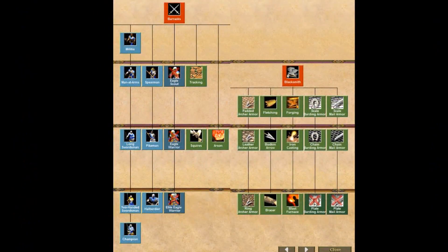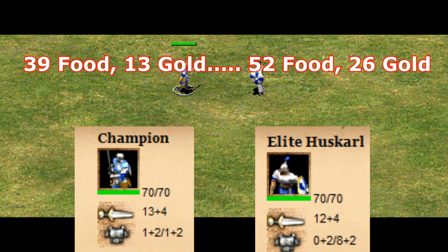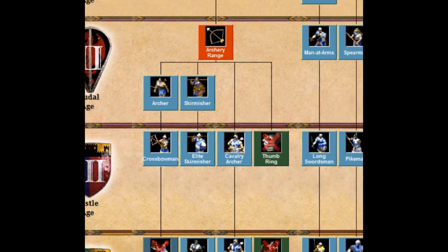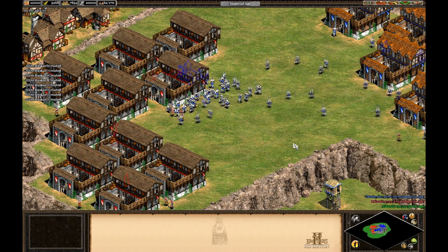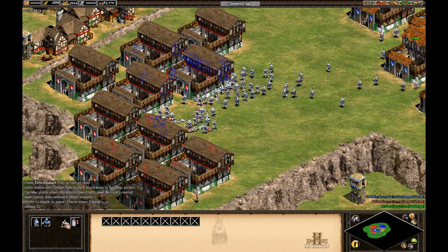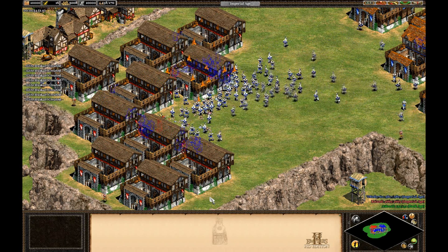Now looking at the Goth barracks, the only downside is that they lack the last armor upgrade, which means their units will die one attack sooner than normal. However, this is completely offset by the extra infantry attack versus buildings, the lower infantry cost, the fact that the barracks creates units 120% faster, and because of Anarchy. Anarchy allows you to create the incredibly powerful Huskarl at the barracks, so instead of having to drop down castles to spam them, you can use the eight barracks you should have as a Goth player to create an army of raiding Huskarls extremely fast.